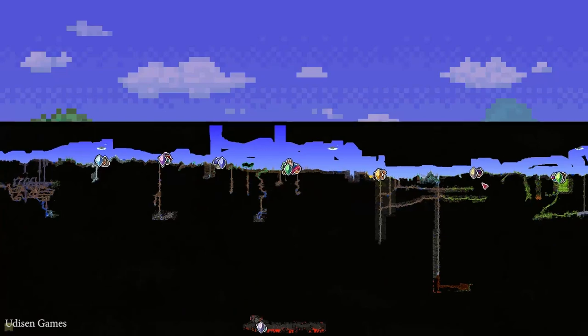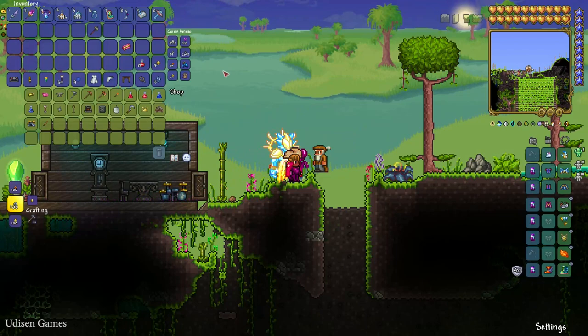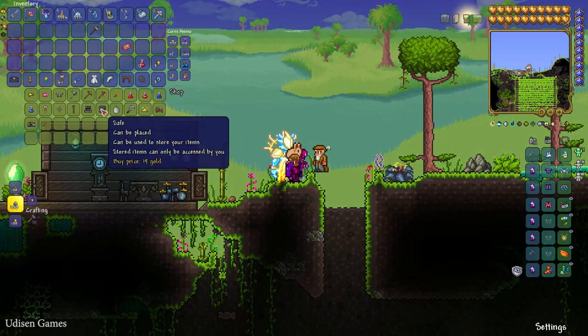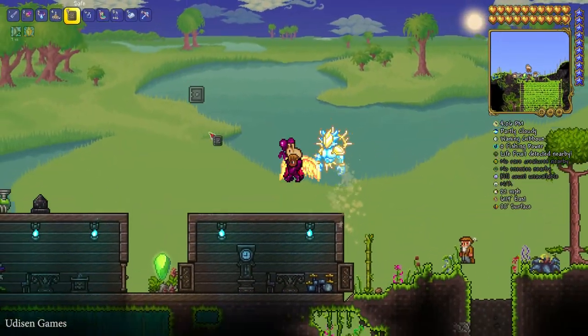After that, return to our merchant NPC - I will do this as quickly as I can because I am lazy. Prepare your money. I prepared 20 gold coins, and now finally we have the safe. It is the same idea as a chest, but you can only open it yourself.